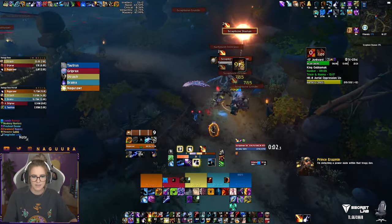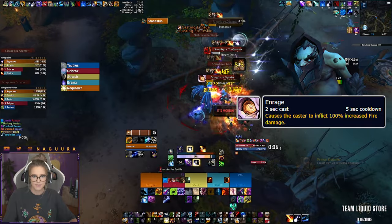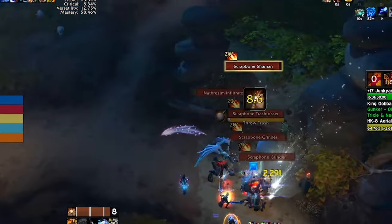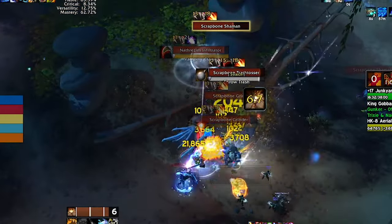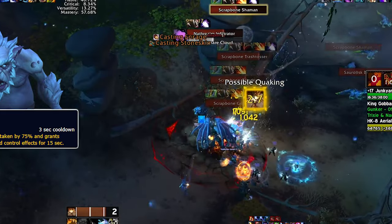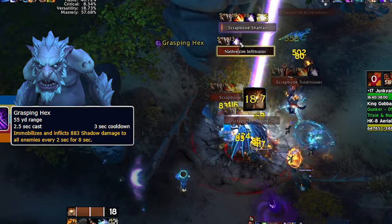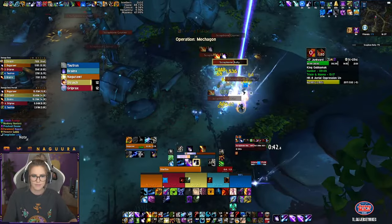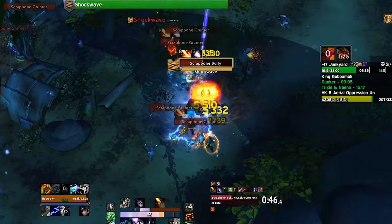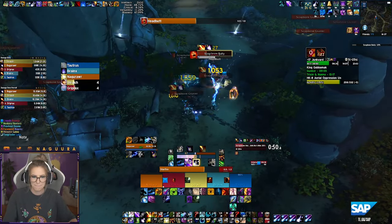Next up is King Gobamunk. Let's go over some notable trash mobs. The grinders cast Enrage — this needs to be interrupted or dispelled if it goes through. The shamans have two casts that need to be interrupted: their stoneskin cast buffs a mob with damage reduction and CC immunity, and their grasping hex roots your whole group and inflicts damage. The bullies also cast an interruptible Enrage and additionally cast a long range frontal towards a random player, which can be difficult to dodge if you pull multiple of them.